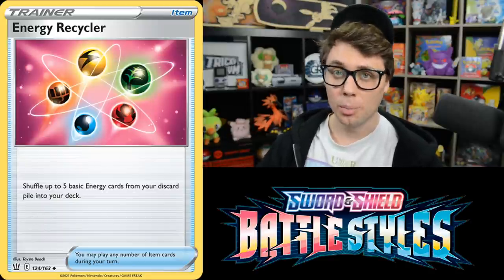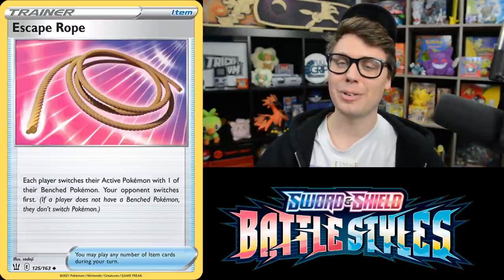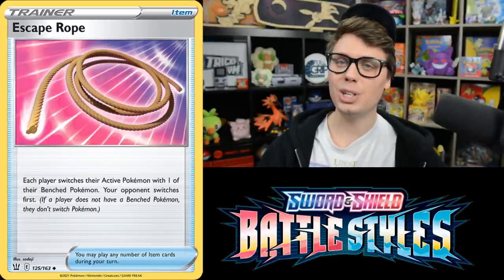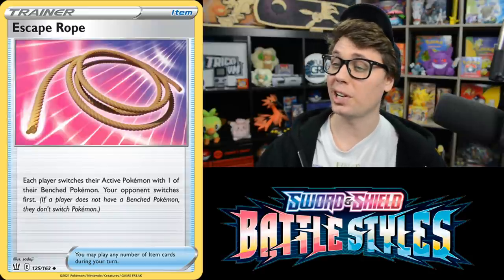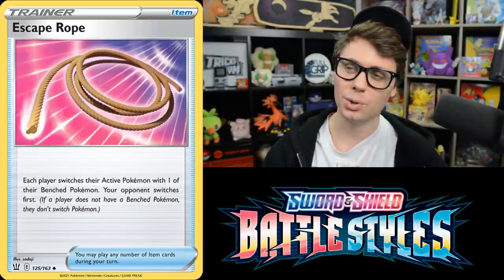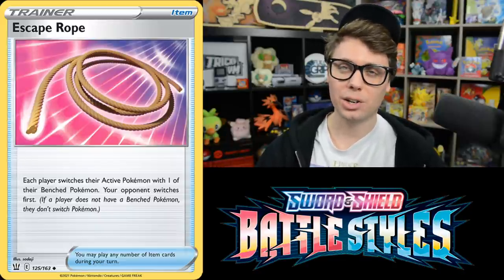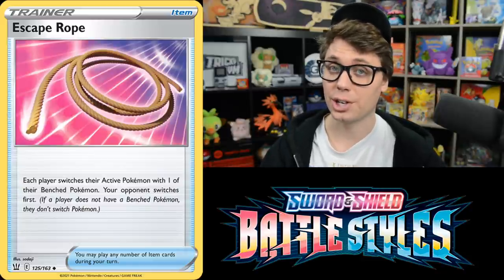Another awesome reprint from Battle Styles is Escape Rope, which requires each player to switch their active Pokemon with one of their Bench Pokemon. Lots of decks already play four Switch — I could easily see them subbing a Switch or two for Escape Rope. It's going to go very well with Rapid Strike Urshifu VMAX, which does more damage if it came from the Bench to the active spot during your turn.